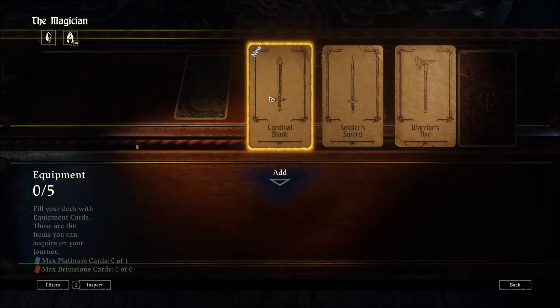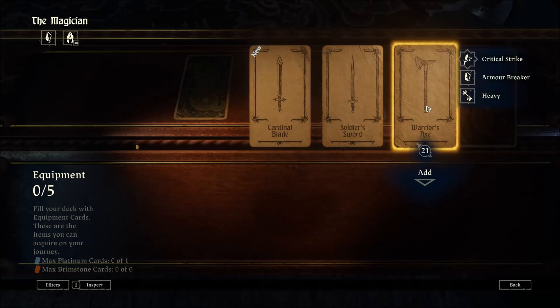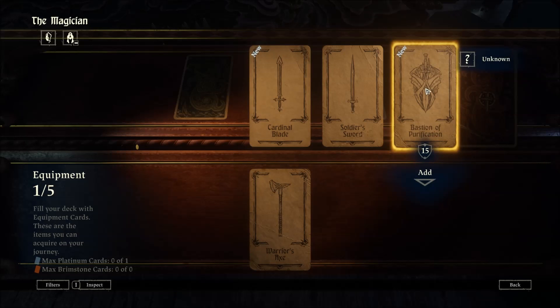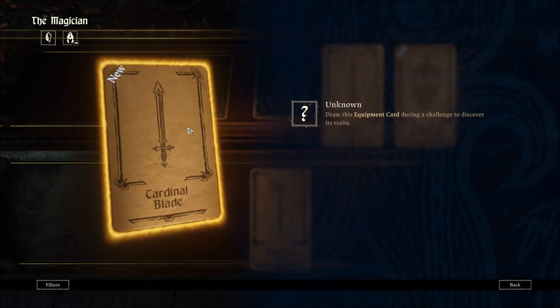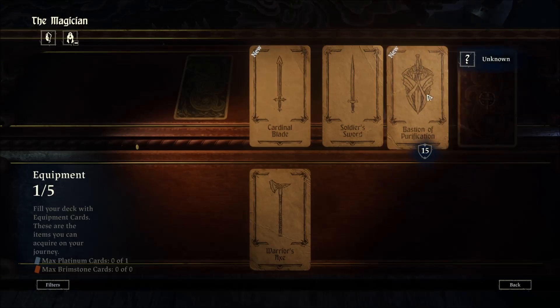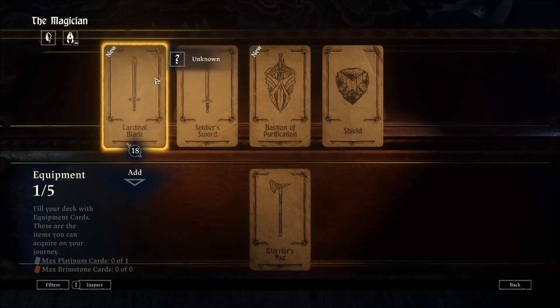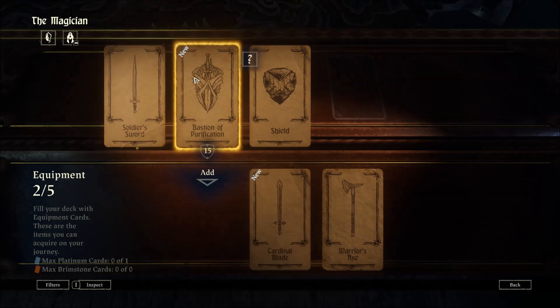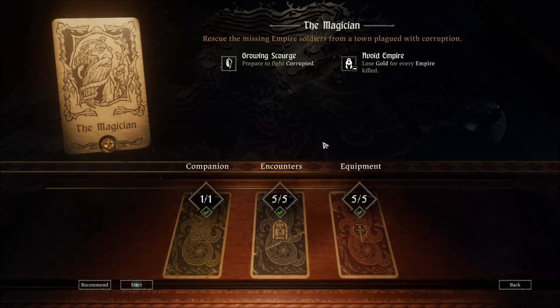And equipment — fill your deck with equipment cards. The Cardinal Blade, a Soldier's Sword at 15, a Warrior's Axe, Bastion of Purification, or Shield. We can have up to five. These are the items you acquire on your journey. We'll put all of them in and learn more as we go. Let's begin.